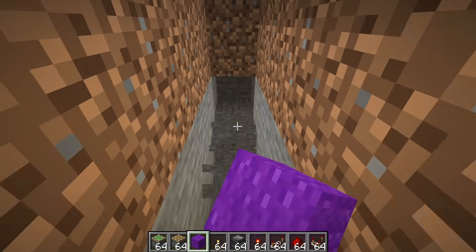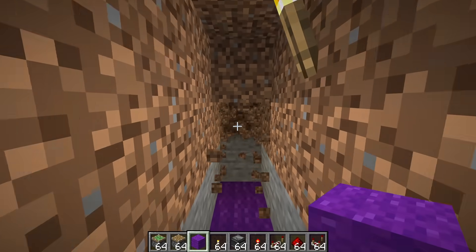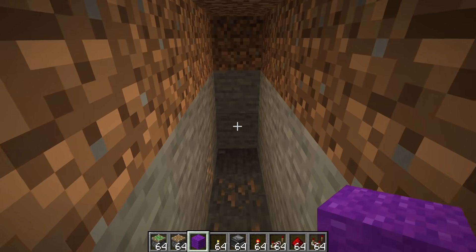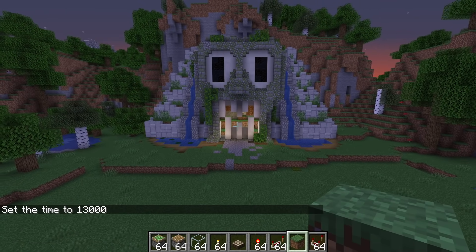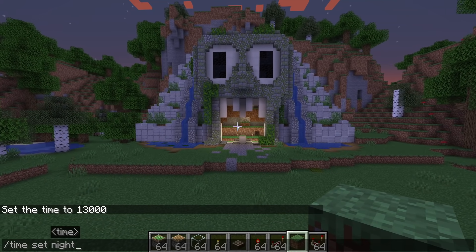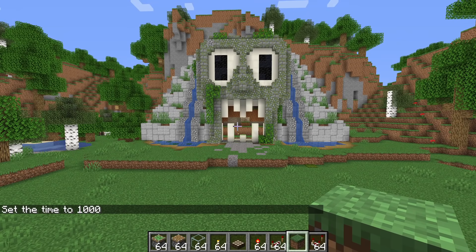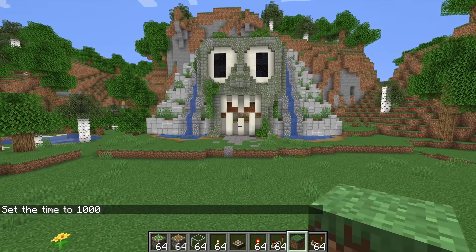My plan is to have this door automatically open and close depending on the time of day. When it gets to night, the door opens, allowing all the zombies to pour out. When it gets to daytime, the door closes. If we set the time to night — okay, that looks absolutely spectacular, really cool! And if we set the time to day, that all seems to be working. I am chuffed to bits with this one.